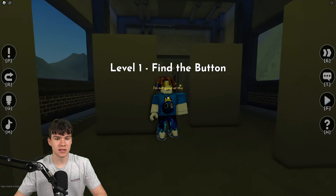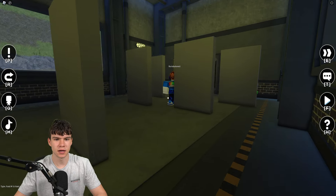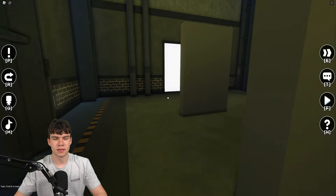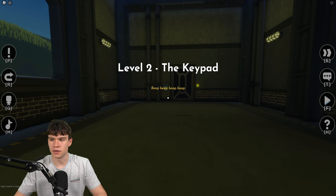Level one: you literally just need to click this button. It's just going to be on the side over here, so click that and then we can go ahead and get to our next area.